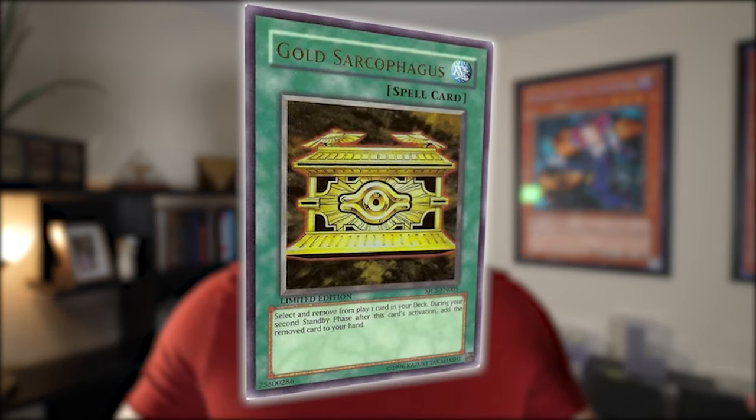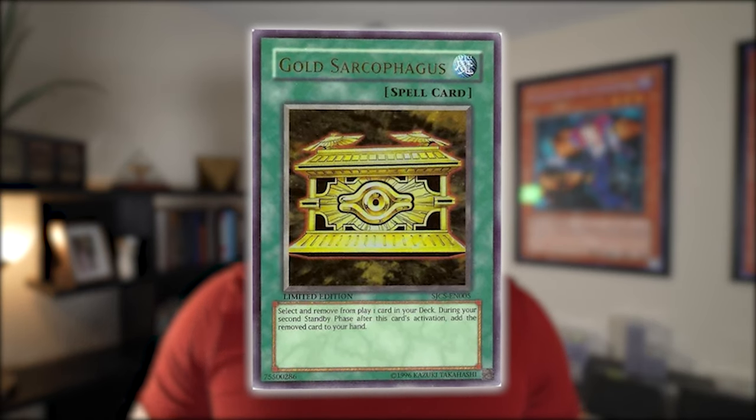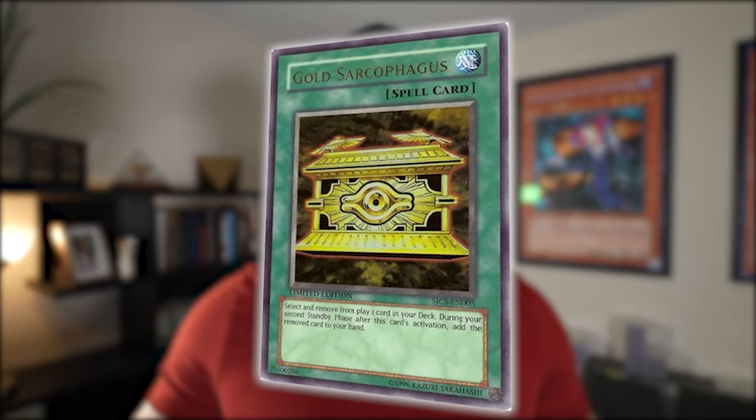Gold Sarcophagus is a card that truly makes sense for Pharaoh Rare. If you told me to choose one card that should get Pharaoh Rare, it would be Gold Sarcophagus. I think they did a great job with this card. The highest rarity is the SJC Pharaoh Tour copy, and this would slot right under that. I think this will be the most sought-after copy because it actually fits the card and the theme. I'll probably pick one up for my collection.